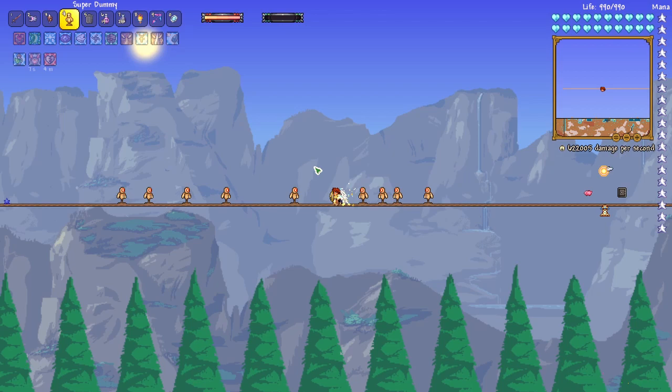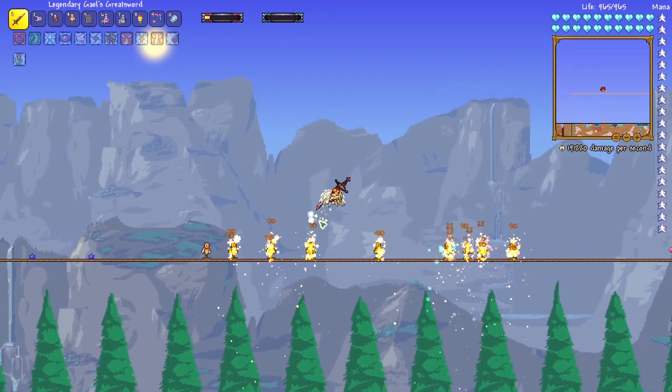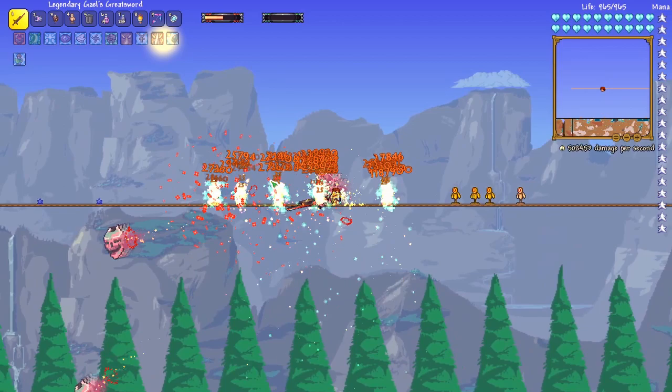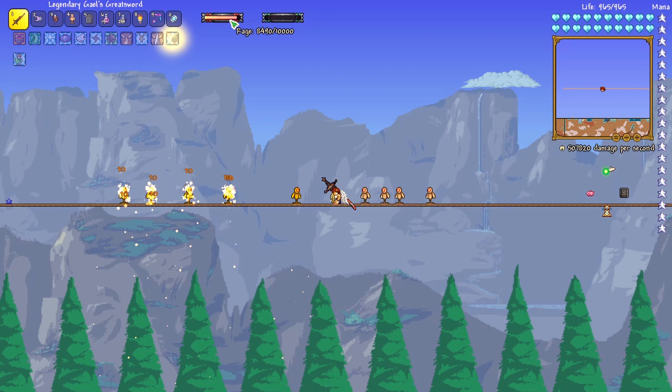We've got our rage activated right now. Let's go ahead and use the rage effect of this sword just to show you how that works. It shot out tons of skulls all over the place — pretty powerful. I don't know if I would prefer that to just having a normal rage damage boost. It might not actually be that much of an increase because these skulls do so much damage. But I like that they've added a new mechanic. And the fact that I'm doing nothing and the rage is regenerating so quickly is pretty cool, so you're going to be able to launch that attack quite often.